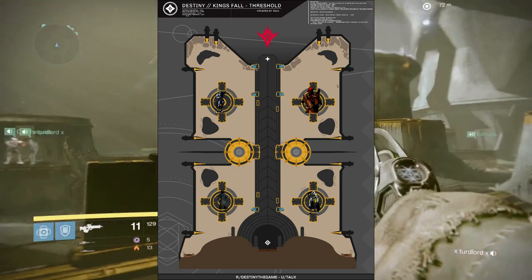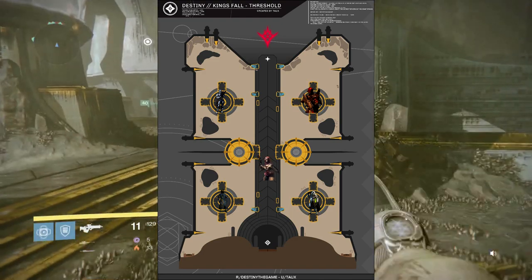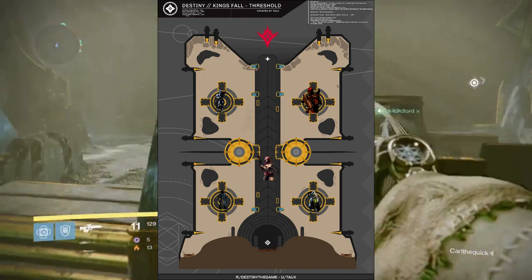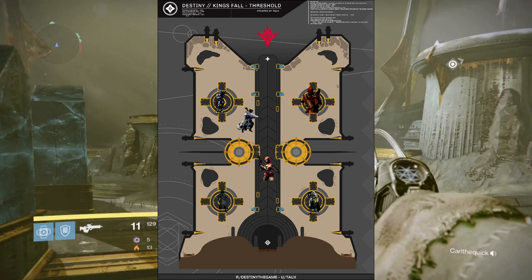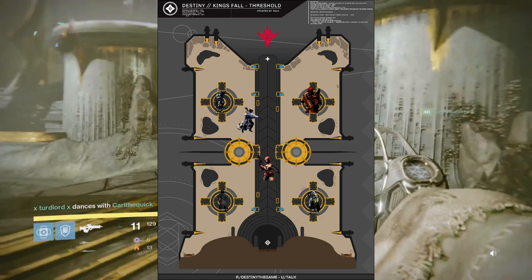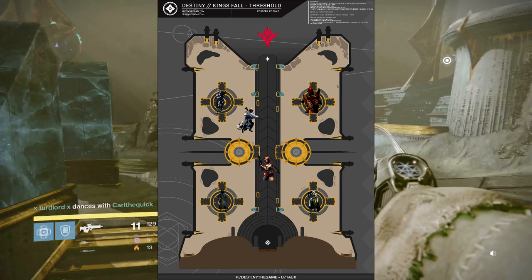You'll assign four guardians to each one of these platforms. You'll assign another guardian in the center to clear all adds that are spawned — that is his sole job. Another guardian, the most familiar with this encounter, will be able to replace any one of the platforms in case anyone dies or is torn between dimensions.